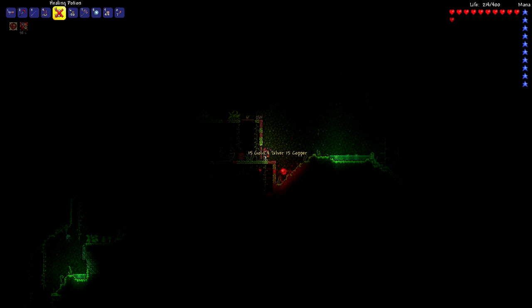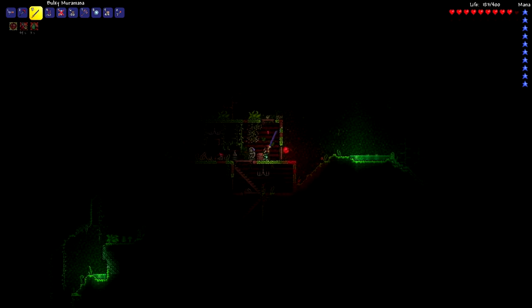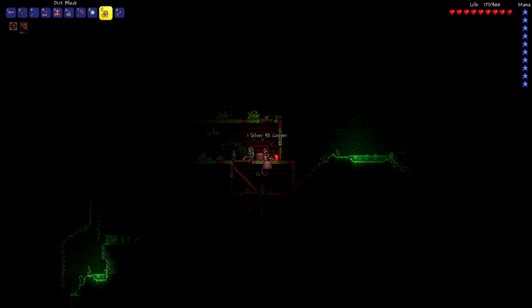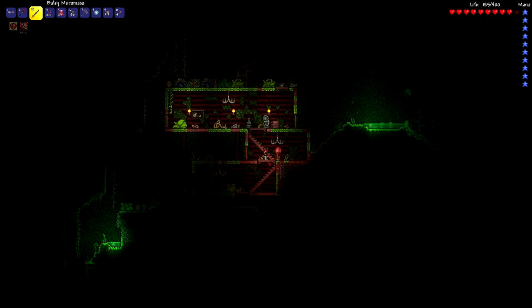There's nothing in that chest right there. Alright, we're gonna drink one of these for the sake of drinking one. There we go. Gold coin — nice. Recall potions, bunker potions, jester's arrows, dynamite, arcane cloud of the bottle. How's the holder? Double jump, plus 4% damage, plus 20 mana. We'll keep it on for now since I'm using my Muramasa. I have a feeling I'm gonna be happy with the Muramasa.